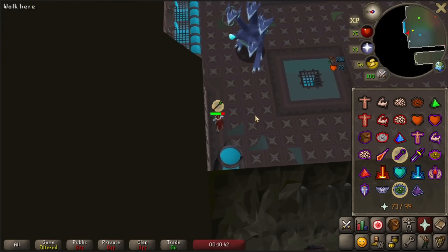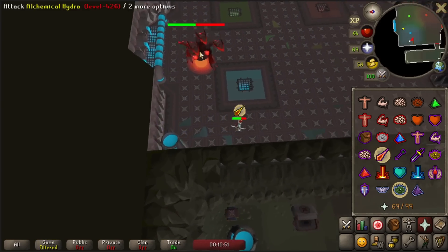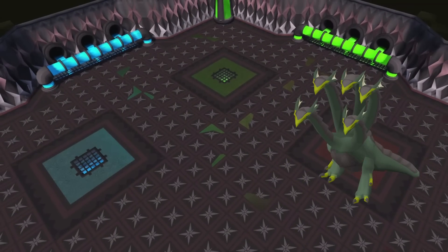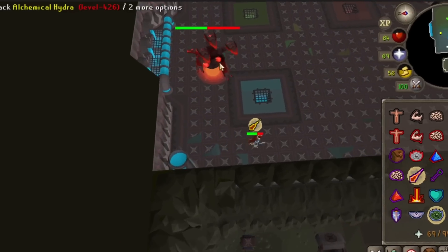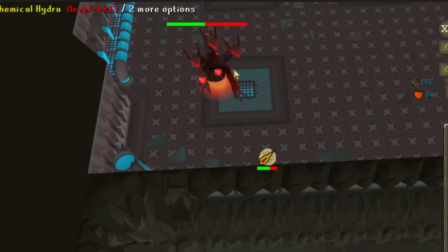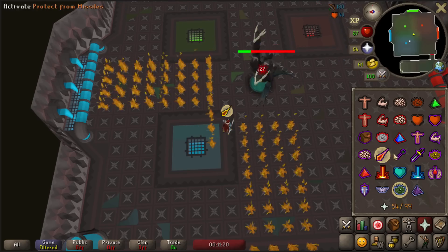For melee, the Dragon Hunter Lance or the Ghrazi Rapier is best since Hydra is weak to stab. The fight involves dragging Hydra onto particular colored vents in order to deal full damage. When Hydra is green it needs to be over the red vent, when blue it needs to be over green, and red needs to be over blue. Every time you successfully lure Hydra over a vent, it lets out a roar that you can see on screen.